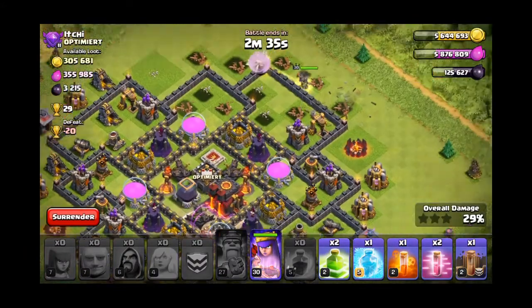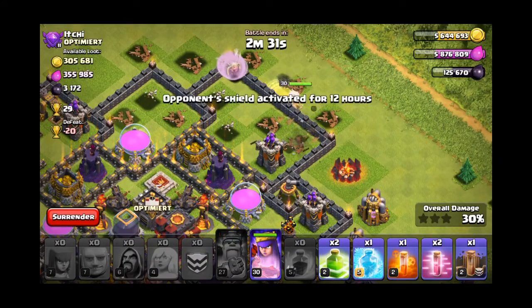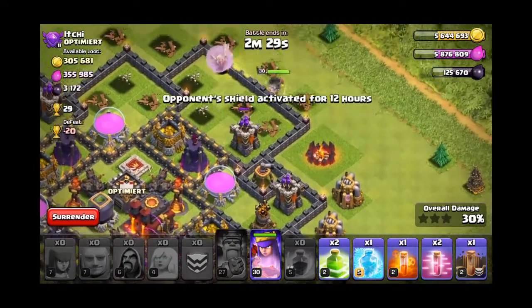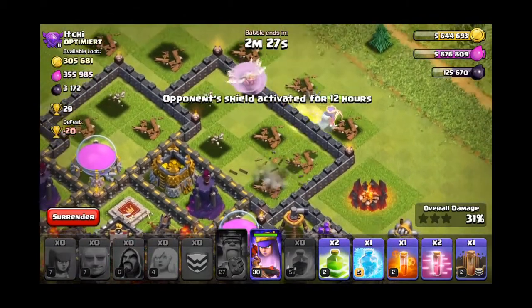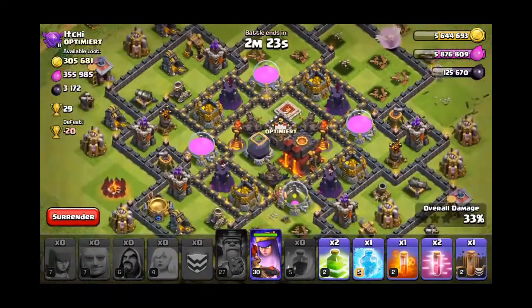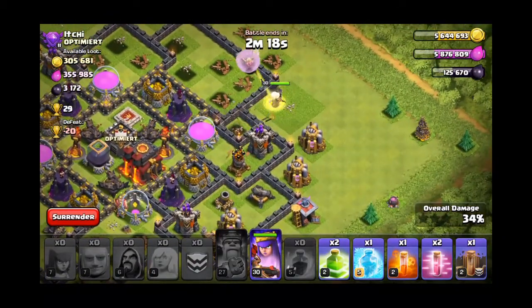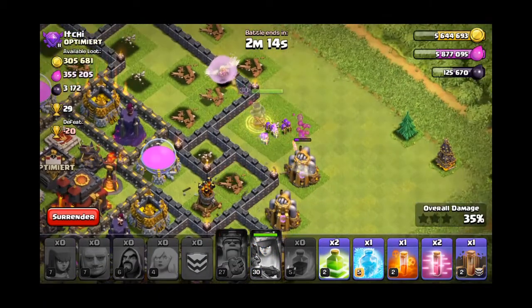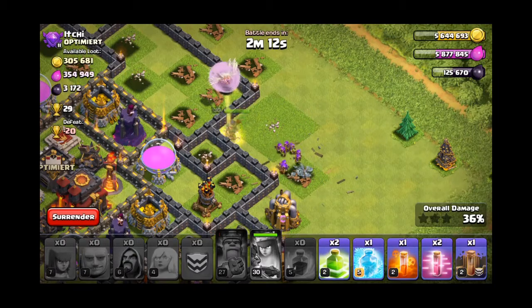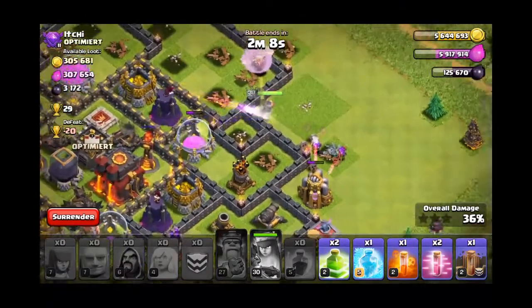We'll put a rage spell right there, we'll see how it goes — okay, 27%, not bad. We still haven't used the ability of our Queen so we'll just wait a while. She's taking down the archer tower. The reason for 15 healers is that there's like two max defenses exposed, so when they start shooting you from all angles you require some extra health.